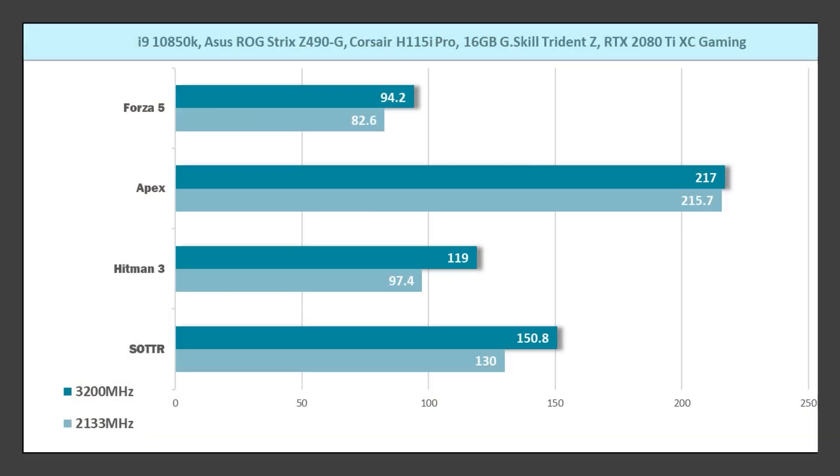I tested on two different resolutions across four different games — I enabled XMP and then let it run at stock settings. These tests were all run at max settings. Here are the 1080p results: for Forza Horizon 5, I got 94.2 FPS with 3200 MHz enabled and 82.6 without XMP.